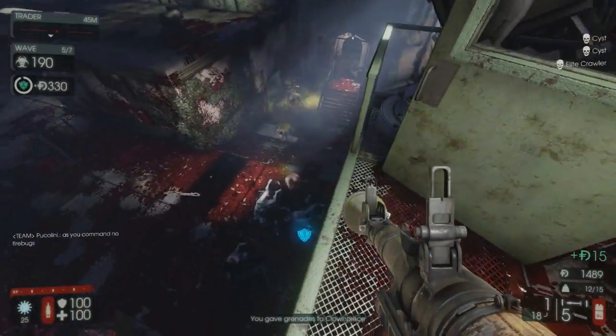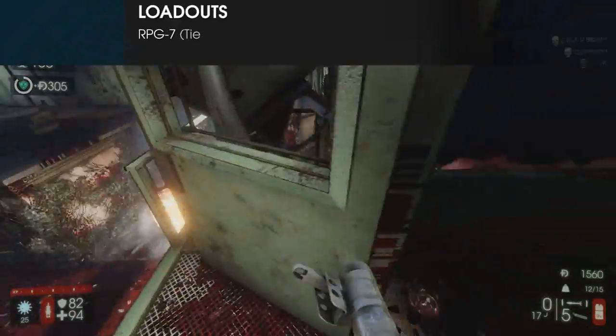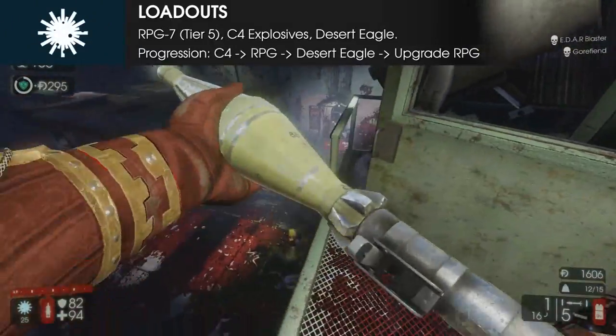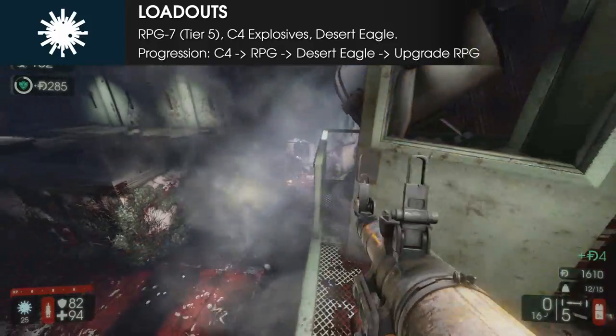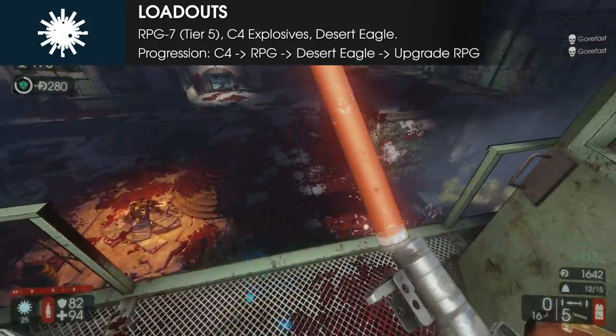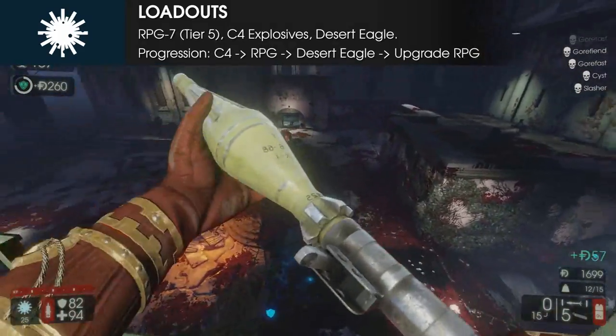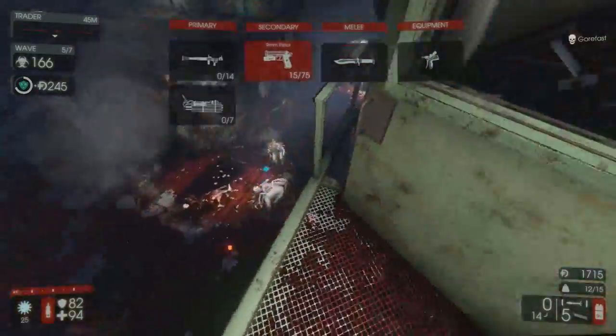For weapon progression and loadouts, the most straightforward approach is the C4, RPG, Desert Eagle, finishing off with an upgrade for the RPG. While lacking the Desert Eagle may leave you vulnerable to fast moving Zeds, melee bash on the RPG due to its heavy weight and additional bonuses from skills allows it to decap GoreFast with one hit.